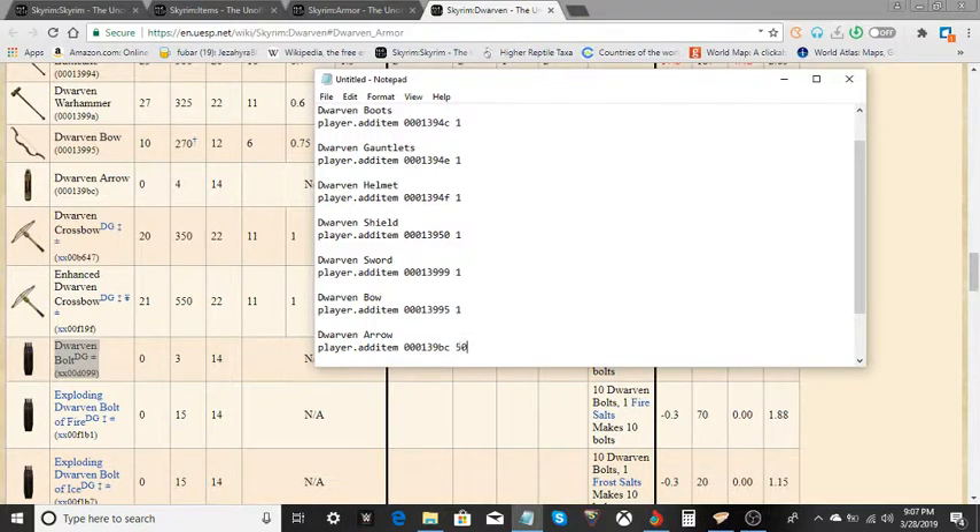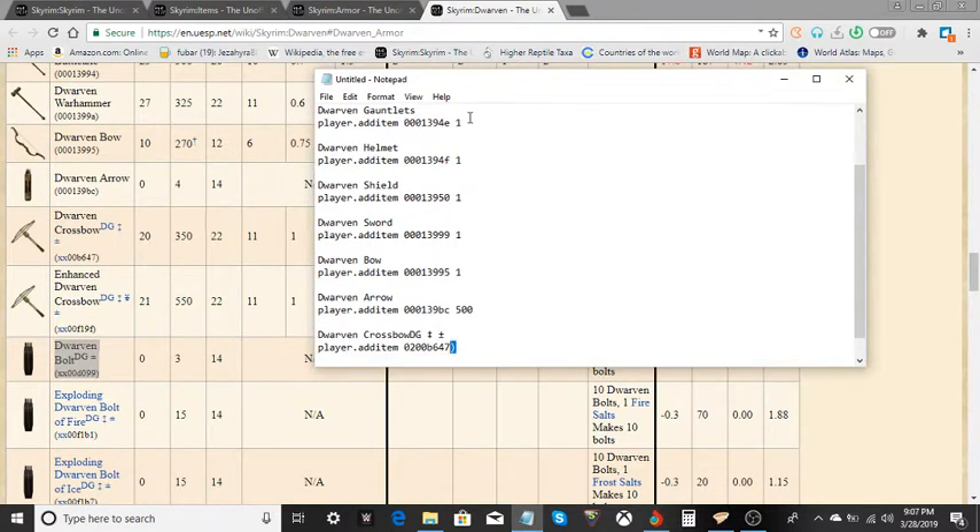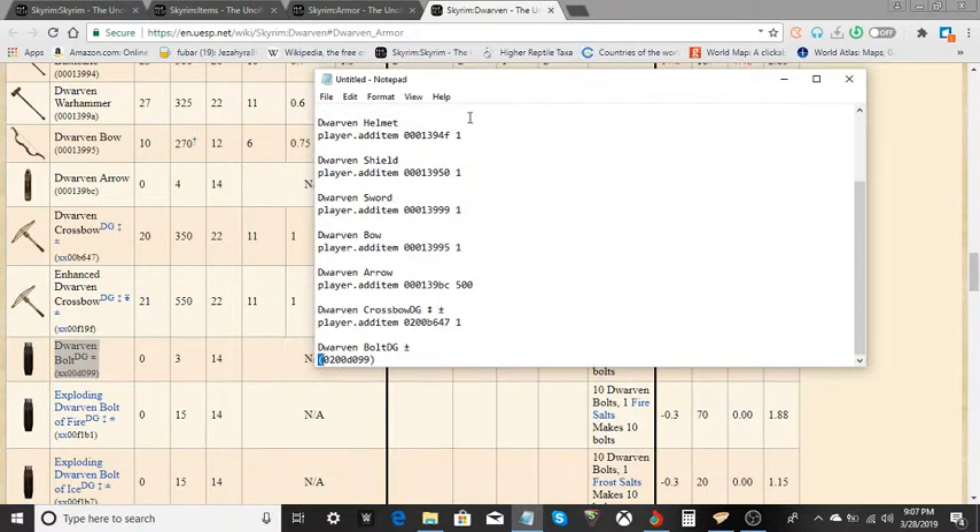For the arrows, we're going to put 500 — a decent amount to start with, even for ammunition. We need some bolts as well, and I'm going to do the same thing with those, because the bolts and the arrows don't weigh anything. So sky's the limit on how many bolts and arrows you can really carry — you can go as high as 50,000 or even more if you really wanted to.